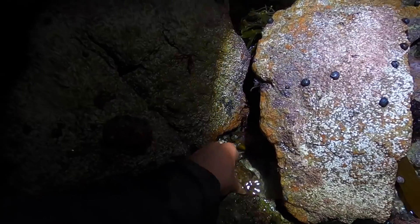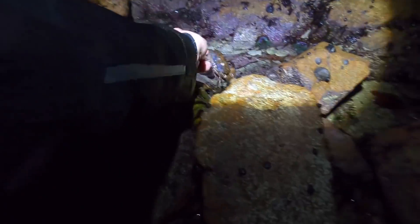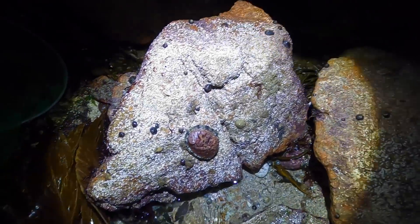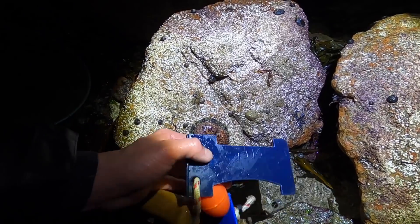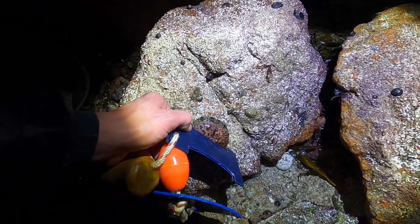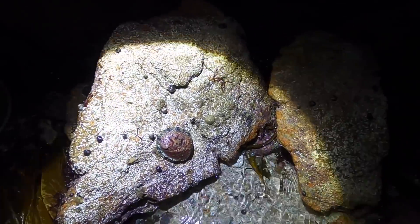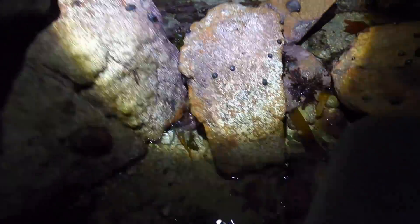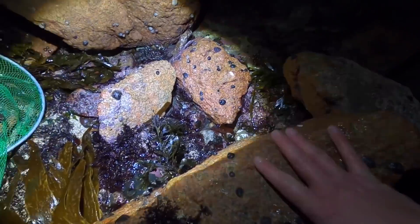Good example of an ormer there — look at the size of that pie crust, and the claw on that thing! I've got a little gauge here where you go from end to end of the ormer, and as you can see this one's not in. I'm just going to make a little causeway here to drop the rock back carefully. It's always good to look after the little ones — that's our future.